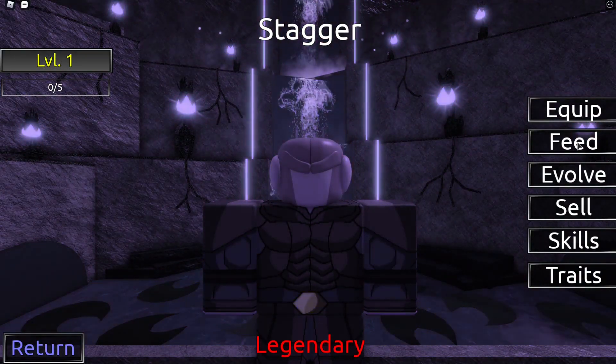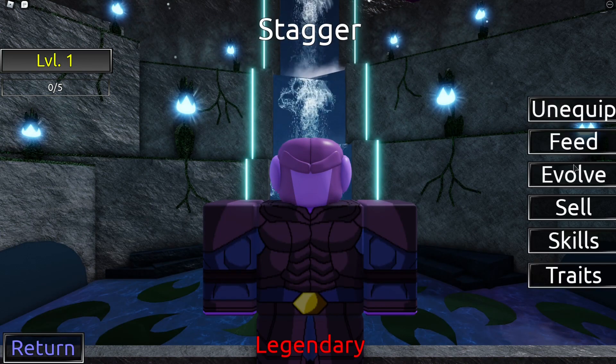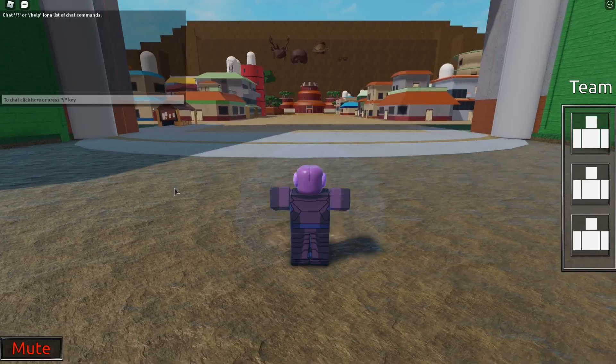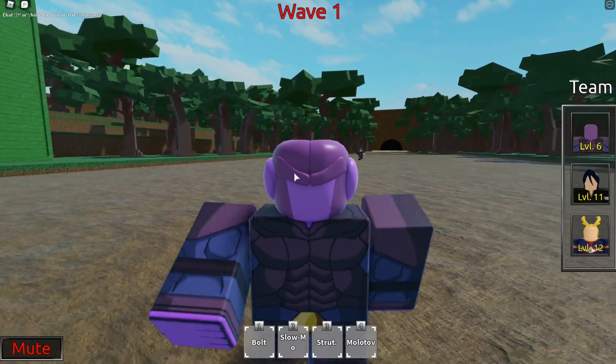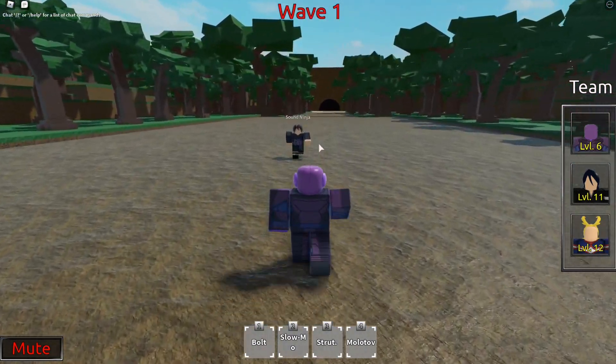I got Hit from pity, by the way. I'm going to put him in the first slot — his name is Stagger. We're giving the other units away. Here's Hit with his unibrow. Let's see what Bolt does.